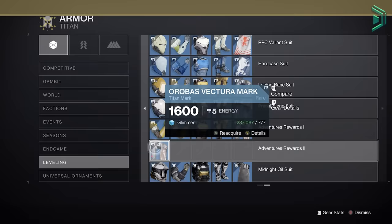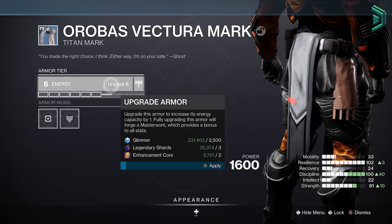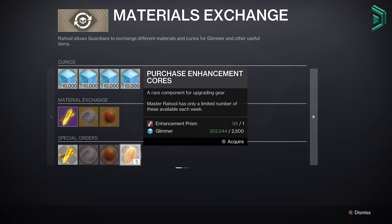So what you want to do is go to your collections and pull out any blue gear that gives you a starting level of 5 energy. This blue gear here, for example, starts you at 5 energy. Pull them from your collections for 777 glimmer, upgrade the armour to level 8 — which will cost 10 legendary shards, 3 cores, and 1 prism — then dismantle the gear and get 6 cores back, which is a 3-core profit.